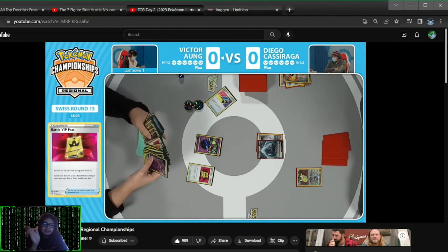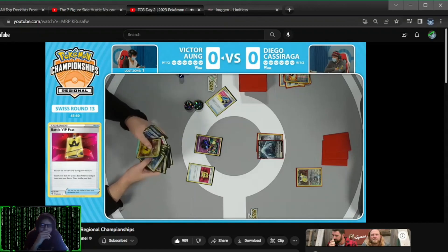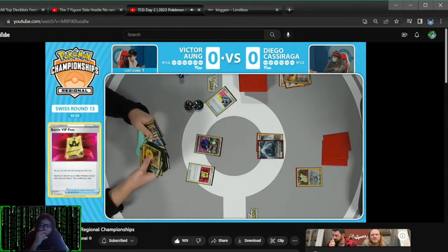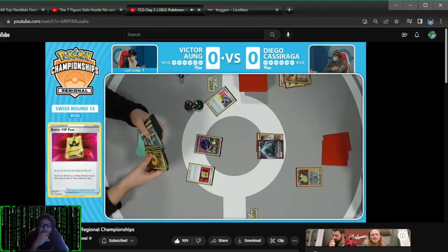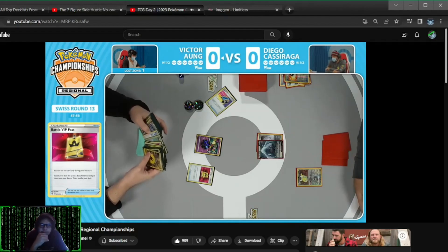Starting things off with a big flower selecting, finding that battle VIP pass. Unreal. When you have the option between those two cards, it's probably going to be a good day. I like his energy count — it's like 10. You're trying to get some information here, so you can always keep track of just 10.